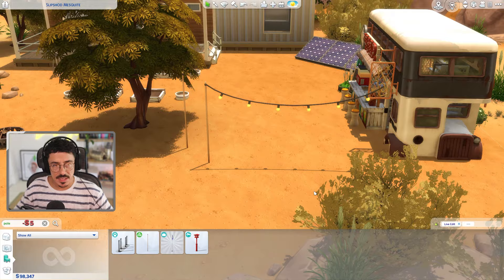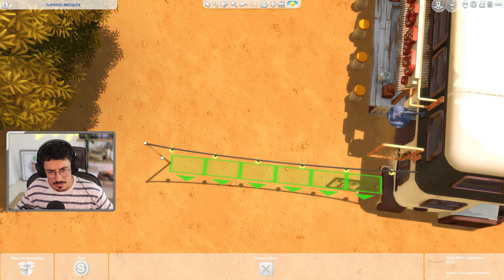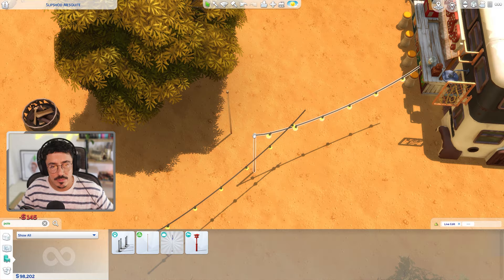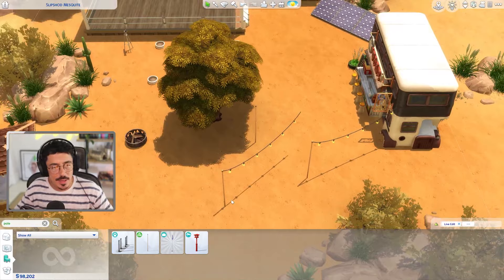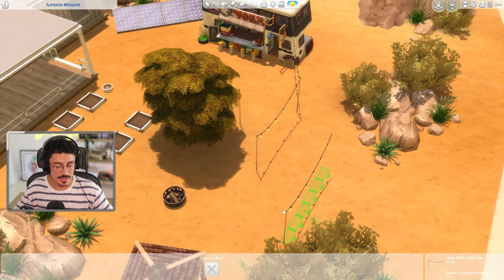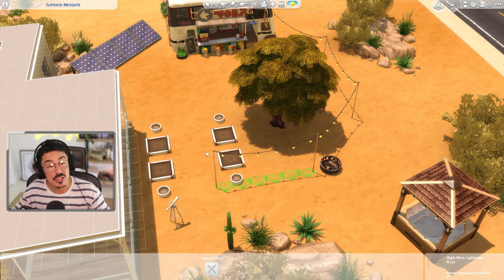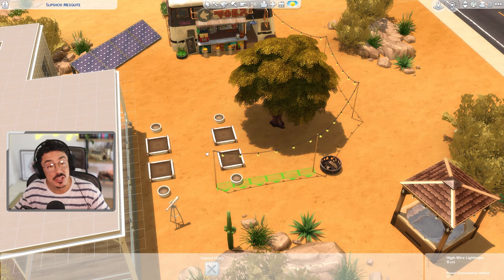I want to find those festoon lights and start stringing them around. These are from the Toddler or Kids pack — one of them, don't know which one. I really want to make this a right moment, so I'm probably going to go around the whole tree. I'm going to bring this all the way around the tree area itself. I've pulled out some planters as well — they may move depending on how much of this festoon lighting I'm flopping around. I would like a big circle of it.